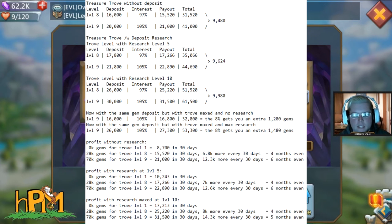So why do level 9 instead of level 8? Let's compare level 1, level 8, and level 9. Level 1 costs 0 gems and in 30 days gives you an 8,700 gem payout in addition to the initial 10,250. Level 8 costs 28,000 gems and gives 15,520 every 30 days — only about 6,800 more than level 1 — so 28,000 gems for an extra 7,000 a month means it takes 4 months to break even.